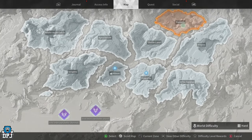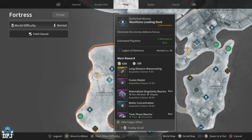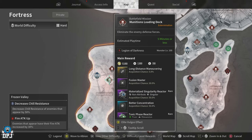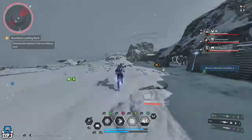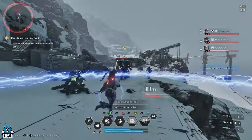There is another way to get the long distance maneuvering grapple hook, and it's on Fortress — which I believe is the last region you unlock. If you come here to this mission, on normal you have a 4.5% chance of getting it to drop, and it's a very quick mission. If you put it on hard it goes up to 5%. Me and my mate both got it at the exact same time from this mission. For me the chances feel much better from this mission. If you haven't unlocked Fortress yet, stick to Kingston.